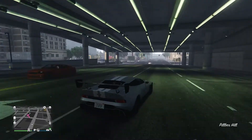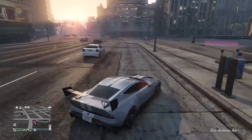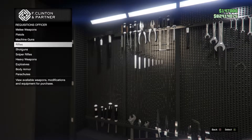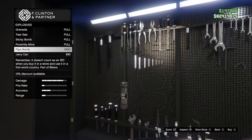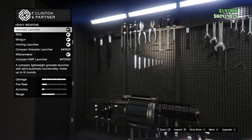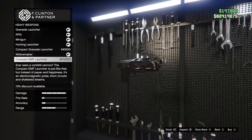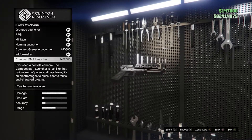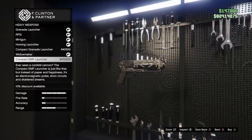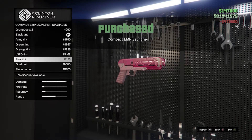These weapons are not expensive at all. Moving on to the Coil Compact EMP Launcher — this weapon is not very special. You can put different camos on it, but this one doesn't have any specialty camo when you buy it. You can buy the launcher ammunition for cheap as well — they're only about three hundred dollars, though I'm not sure about that price exactly.